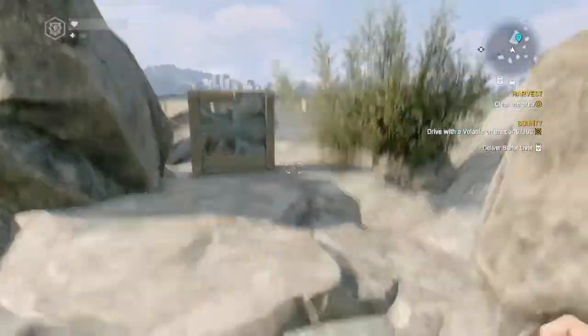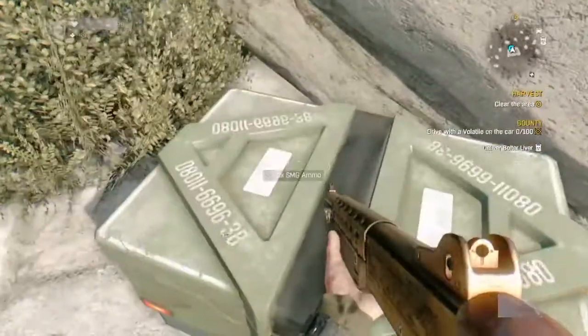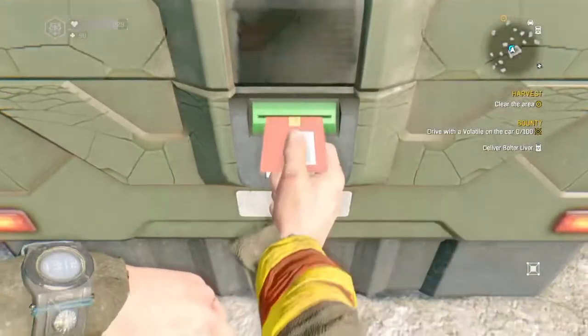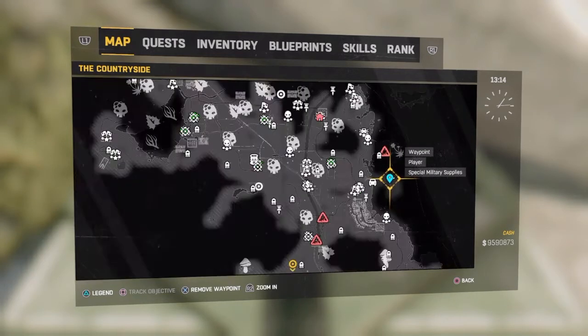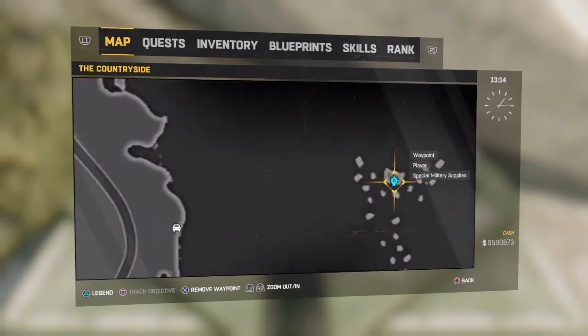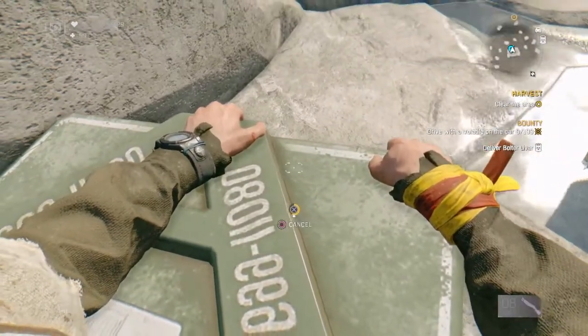This one is kind of tricky because it's on an island on the right side of the map — like, really on the right side of the map. You have to swim there; it shouldn't be that far out. I told you there's going to be one on the right side, up top, middle, and down. Get prepared for that, for anything that might happen.